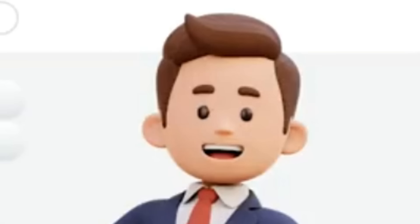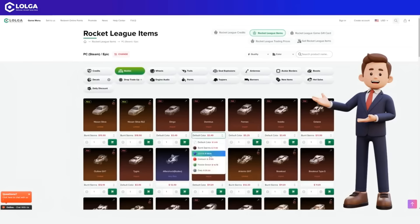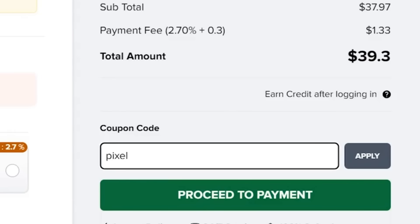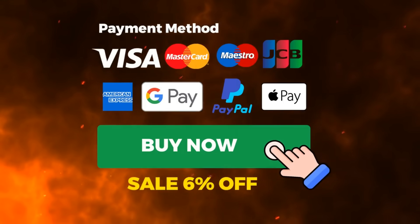This video is brought to you and sponsored by Logo.com. All you want to do is put the items you want in your cart, tell them your account, and they'll add you to trade with. Make sure you use code PIXEL at checkout for 6% off your purchase. Be sure to click the link below and check it out today.